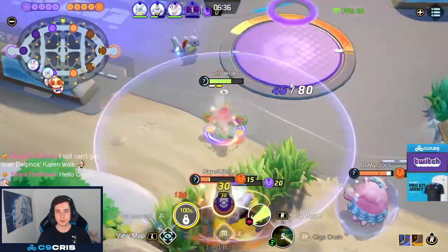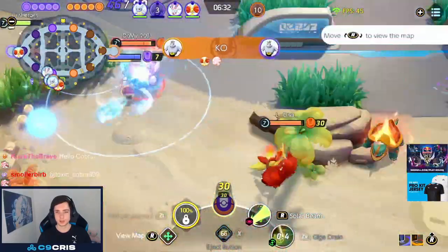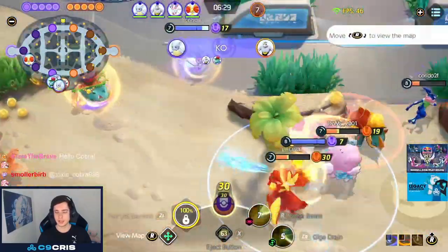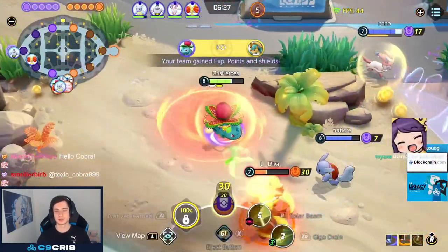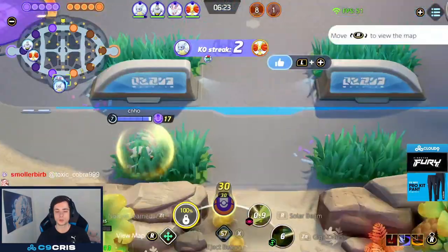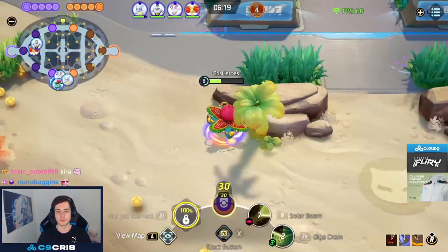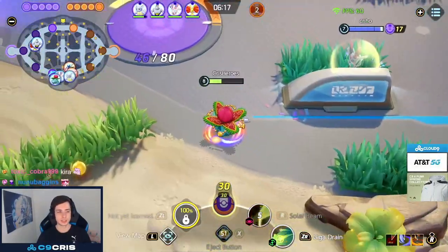My teammate is getting ran over right now and it's looking quite bad for us. Another guy goes down. I keep my Solar Beam for now. There's the Giga Drain — he almost did no damage to me there, just thanks to my Giga Drain. I'm looking for the Solar Beam steal now, and I actually get the Dreadnaw. I don't know how I got it because it was actually resetting in HP, but we secure the first Dread. That's what I mean with Solar Beam just being a very good last-hitting tool.